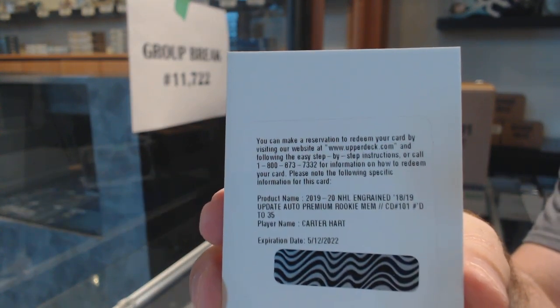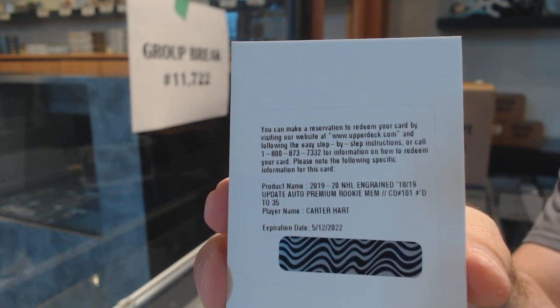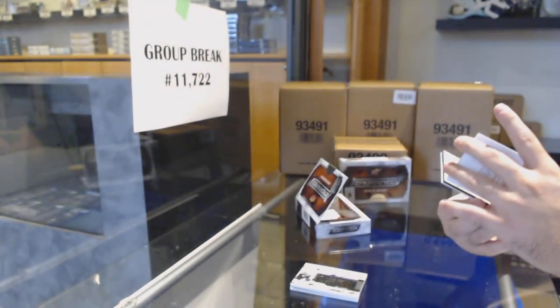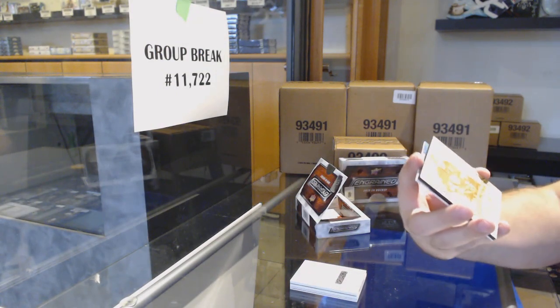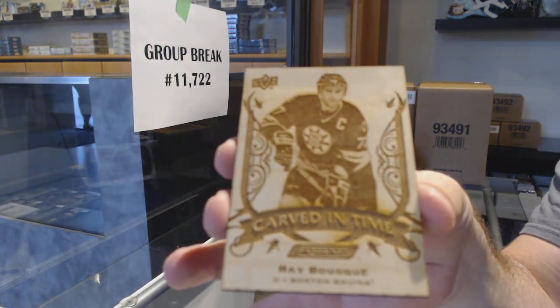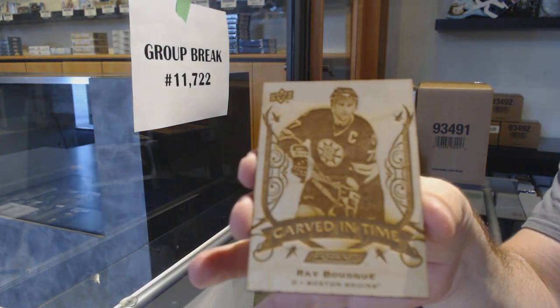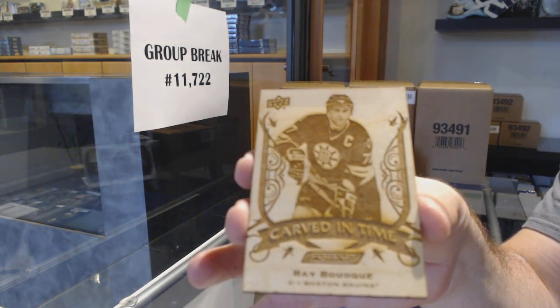Rookie auto, I'm guessing patch, up to 35 — that's big. Apparently this comes with it. We've got a Carved in Time for the Boston Bruins — Ray Bourque. I don't understand that one. If JT comes in the room, maybe I'll ask him — that makes no sense to me.